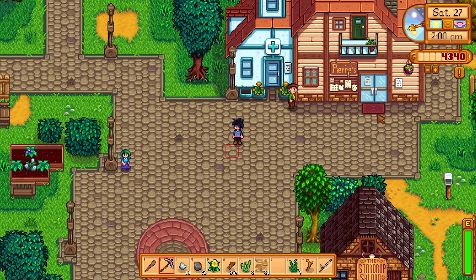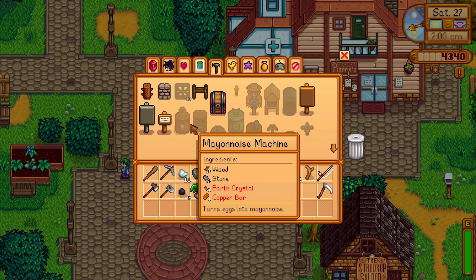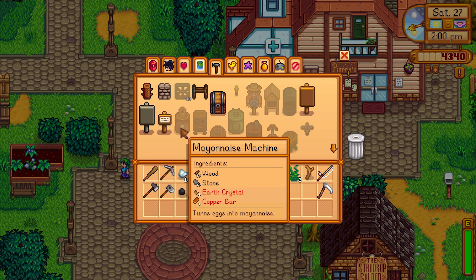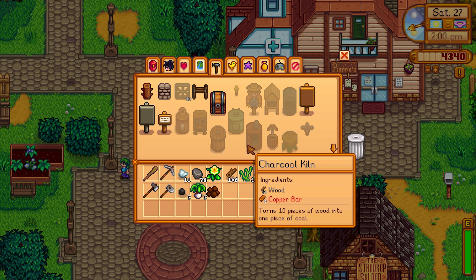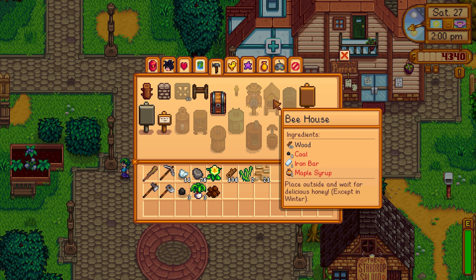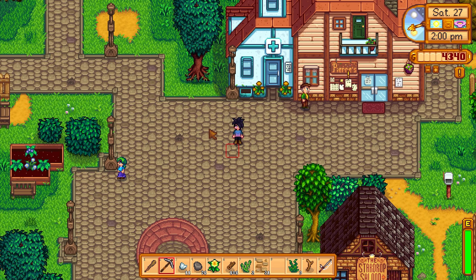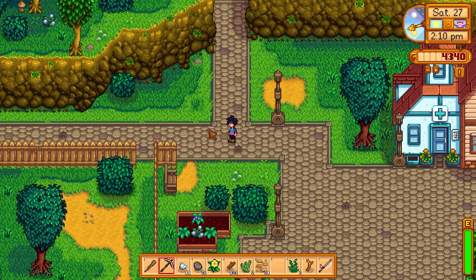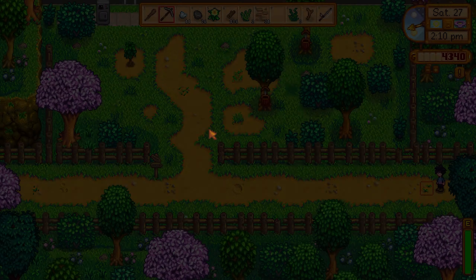It's 2 o'clock — wow, what a super productive day already. I kind of want to make a recycling machine because I think they're fun. I don't think we can make a worm bin just yet. Oh I really want to make a bee house too — there are so many fun things to craft in this game. I would love to get the greenhouse but I can't remember which bundle it is.